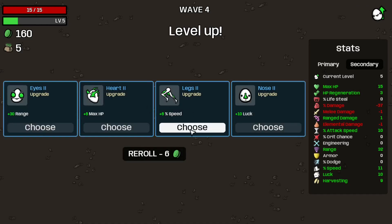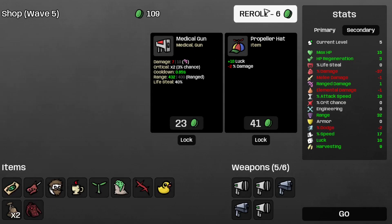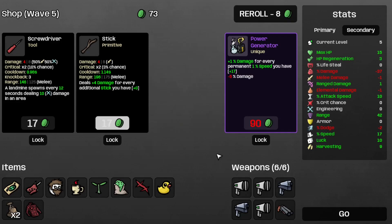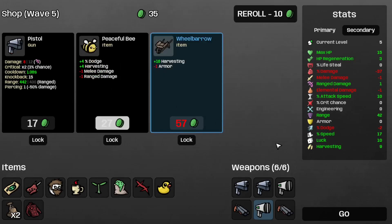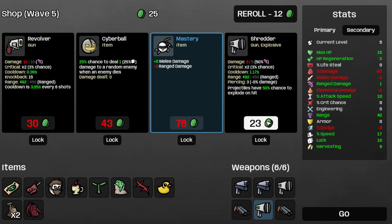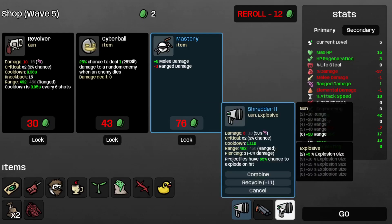And some speed. And the weird food and the coupon. I suppose I could take the shotgun and combine these two shredders, like so. And this other shotgun. Let's re-roll. And I suppose I'll take the shredder. I could have taken that pistol, but then I wouldn't have that shredder too.